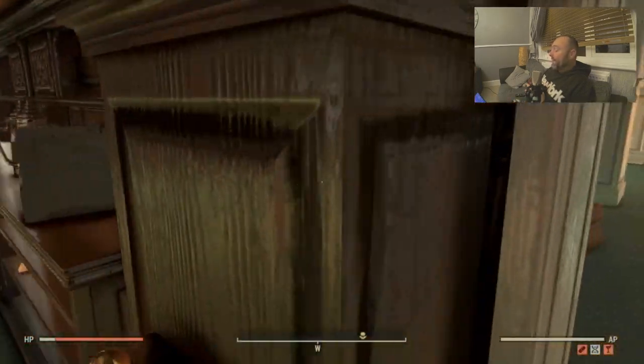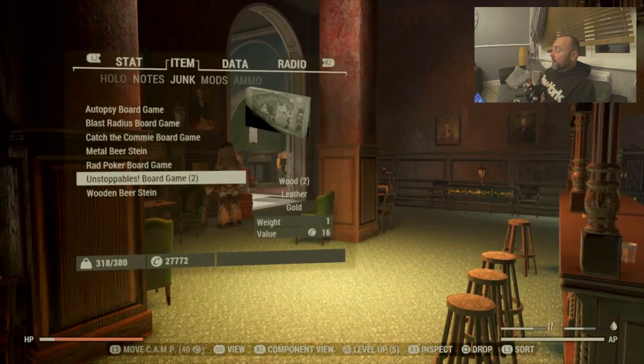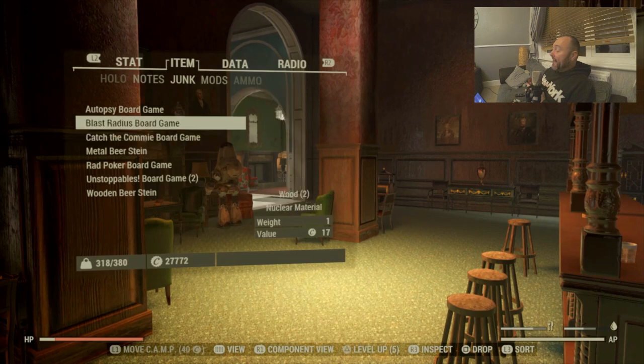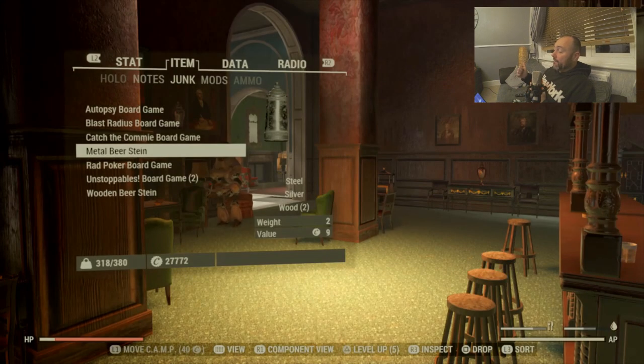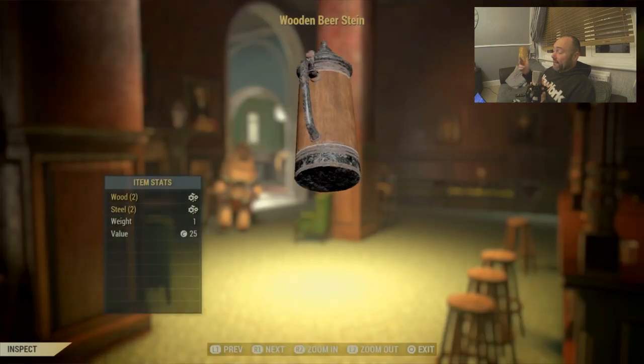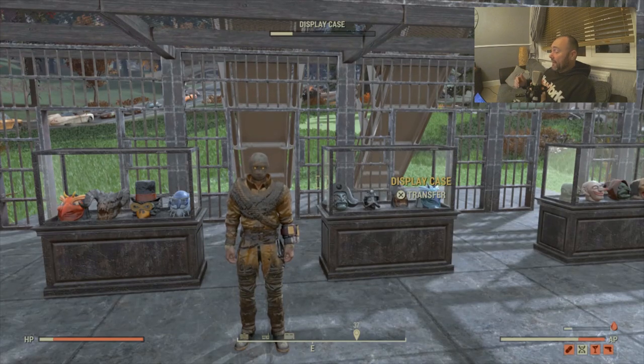Back in the White Springs main building, the bartender upstairs next to the disco hall will have these beer steins. Quite good for your collection if you've got the other beer steins — I think it's the meat wheat one. There's three in there and another two you can get for your collection.